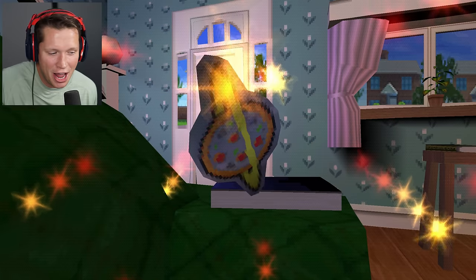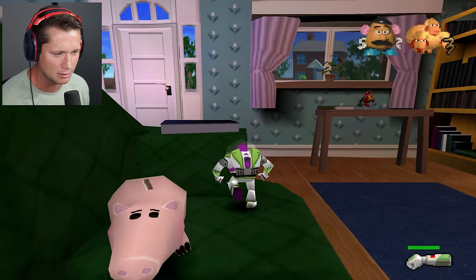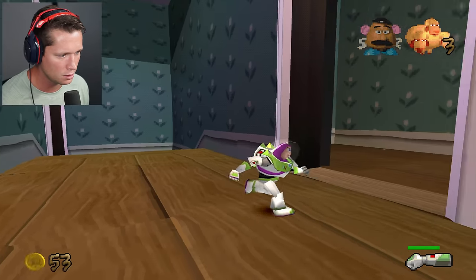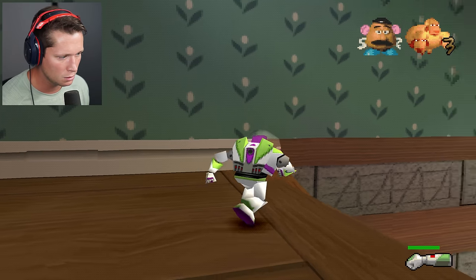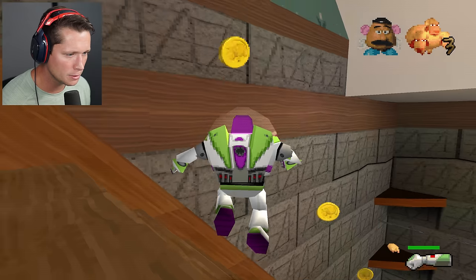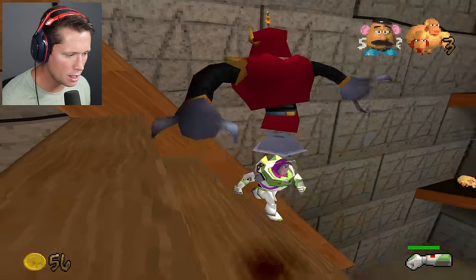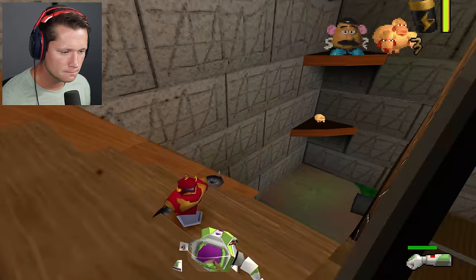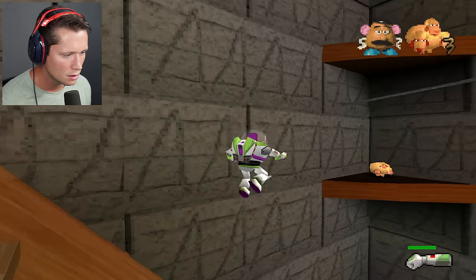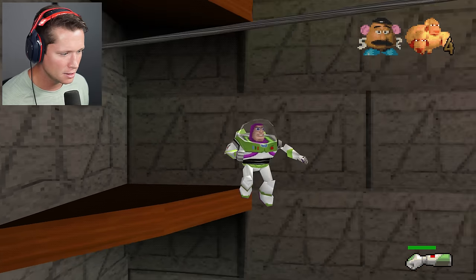Well done Buzz, here's your Pizza Planet token! I love that they have in-game voices and stuff. Some games nowadays don't even have that - little NPCs will just give you text and that's it. Take him out, get another coin - that's 53. Is there anything over here? We're going down in the basement, I don't know if I like that. No coin left behind! There's another set of sheep here, gotta time our jump.